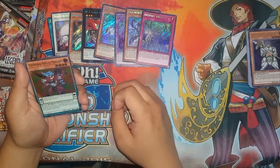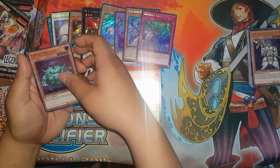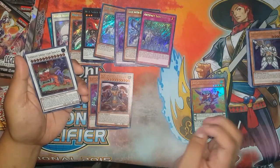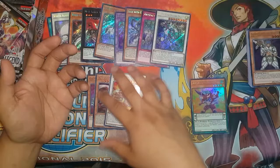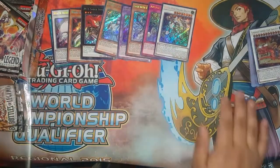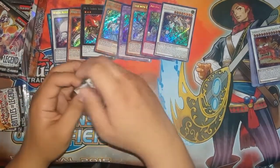Performapal Odd-Eyes Minotaurus — where's the Performapal? Because it's cute, I guess. Cactus Bouncer — this card was expensive. Sandaion the Time Lord. Super Heavy Samurai Steam Train King. And Crystalwing Synchro Dragon! Oh my goodness, I just talked about it and I got it. This is very stacked right now — it's really good.